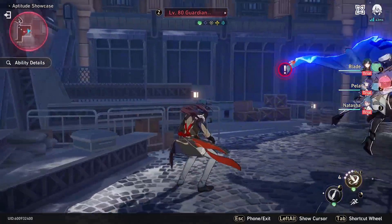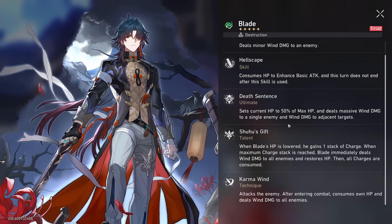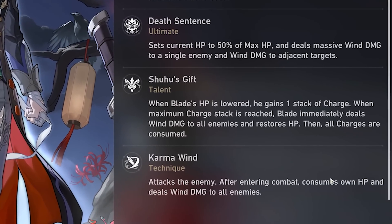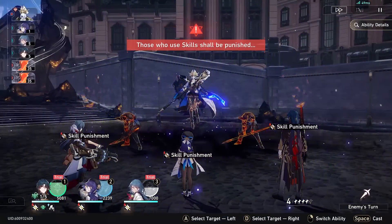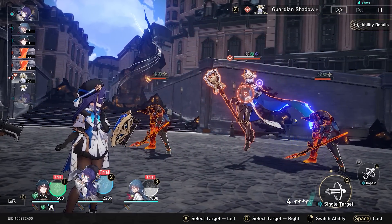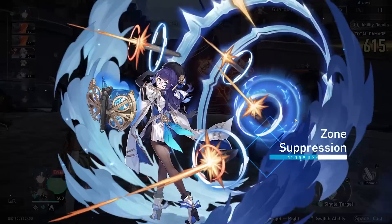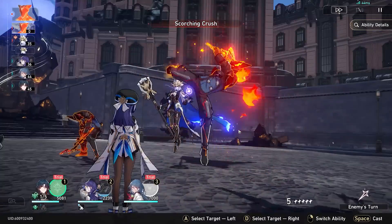His technique: after entering combat, consumes own HP and deals wind damage to all enemies. Every enemy got dealt wind damage. Let's start out attacking the big boss — get a big debuff and do some single target damage. And now they're going to do big damage. Payla's almost dead — please don't kill one of my units already. Natasha, I need you now!